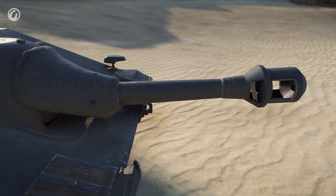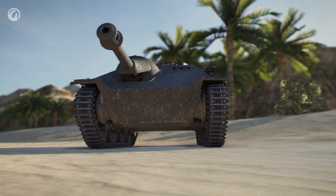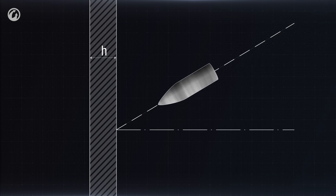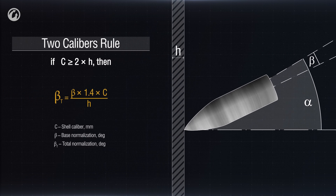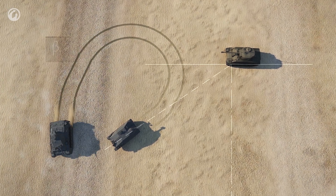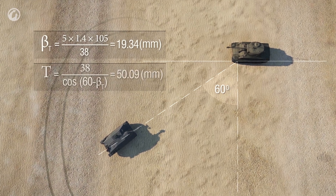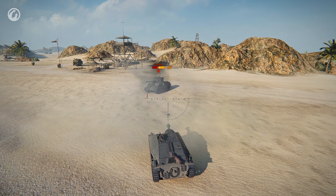Now we'll talk about one of the main axioms of armor penetration mechanics: the two calibers rule. If the shell caliber is more than twice the nominal armor thickness, the shell's shift angle to the normal vector increases according to the formula. So if you use a higher caliber, the normalization factor will greatly increase. With the same target, angle, and armor penetration performance, the shell has to pierce only 50mm of armor instead of 66mm — meaning each shot results in damage.